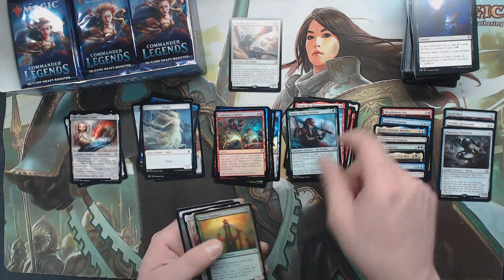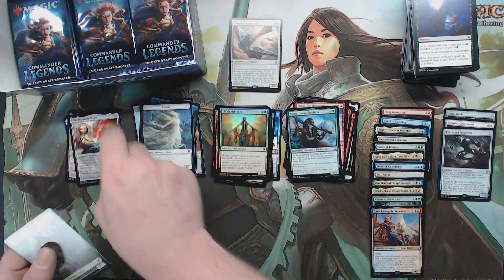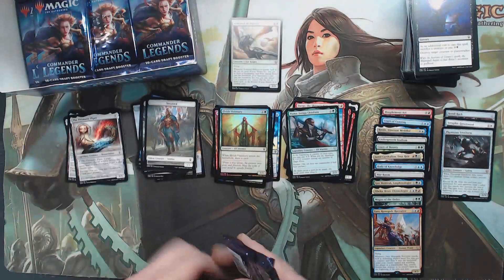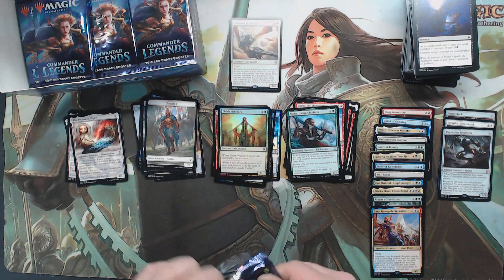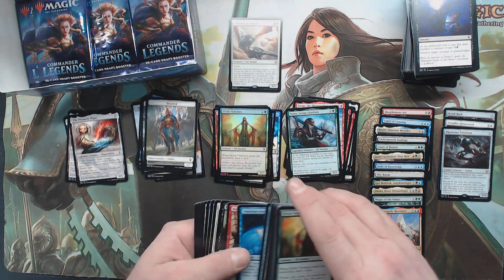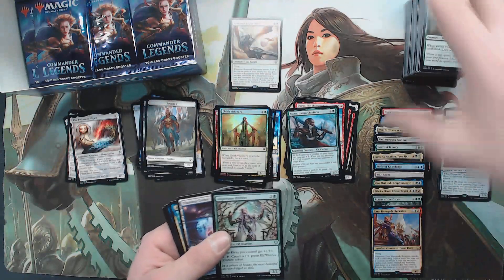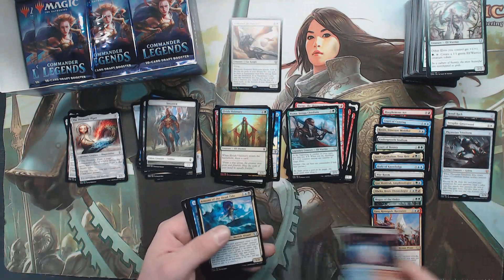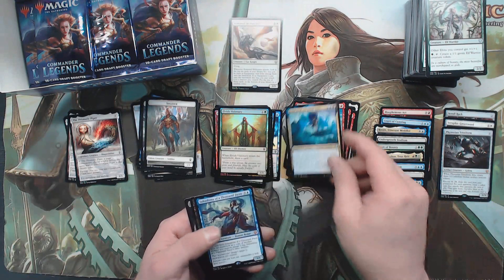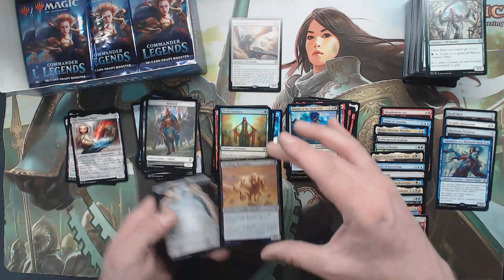Dargo, Pneuma. I know I'm a sucker for foils and foil elves and foil anything, I know. Return to Dust, Miles, Imperious Perfect — oh god, such a great card — Training Center, a Roomie Sakashima. Mythic foil Flesh Bag — not bad.